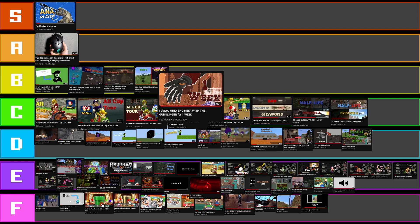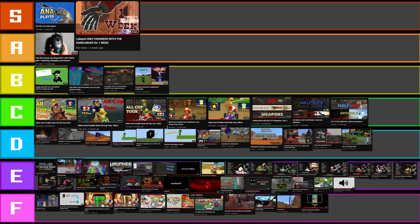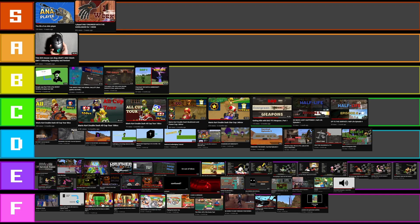My other best thumbnail — this one actually took me quite a bit of time because I had to use Gmod to get the hand. I didn't just copy and paste it off the internet like the other one. The 'Life of the Arm Player' took me quite a while, while the engineer video just took a lot of effort. Those are both S tier — those are my best thumbnails.